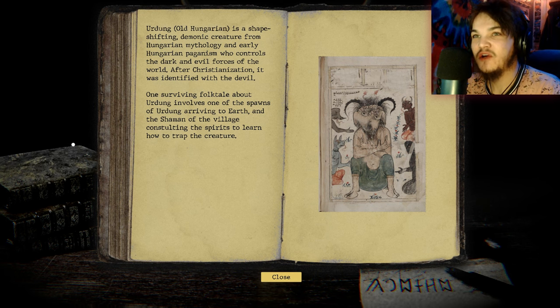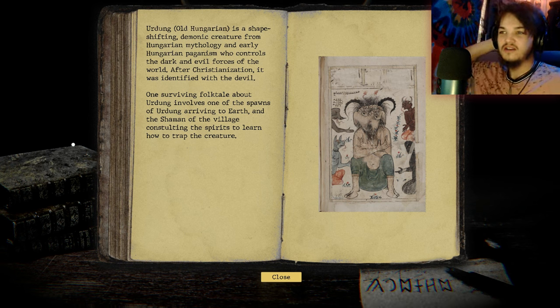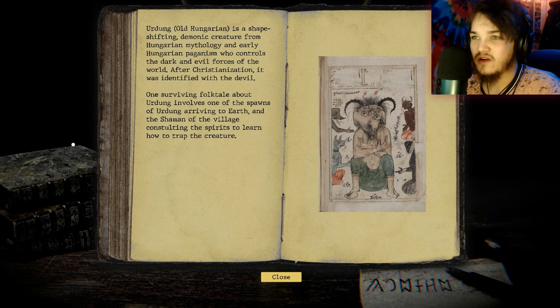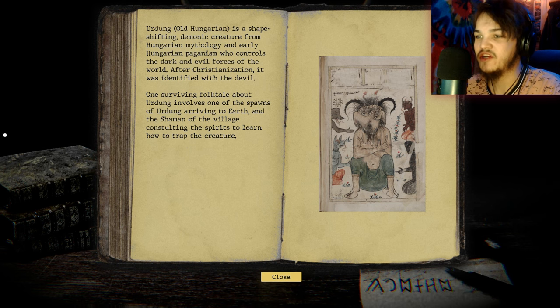So in Old Hungarian, I've been at this forever — it turns out the word is Ördög. Ördög is a shape-shifting demonic creature from Hungarian mythology and early Hungarian paganism who controls the dark and evil forces of the world. After Christianization it was identified with the devil. One surviving folktale involves one of the spawns of Ördög arriving to earth, and the shaman of the village consulting the spirits to learn how to trap the creature.